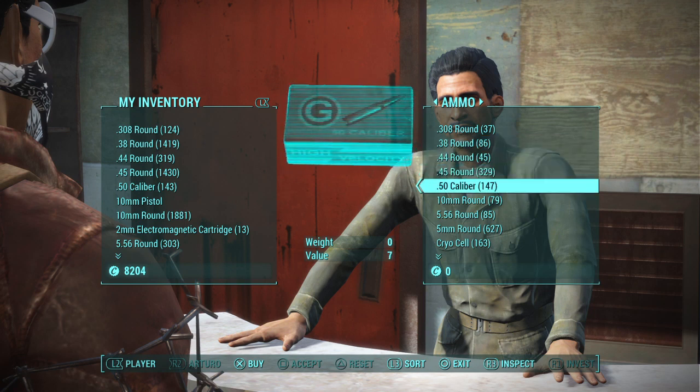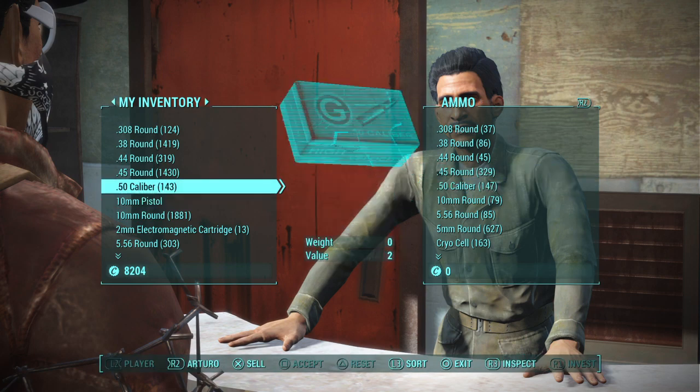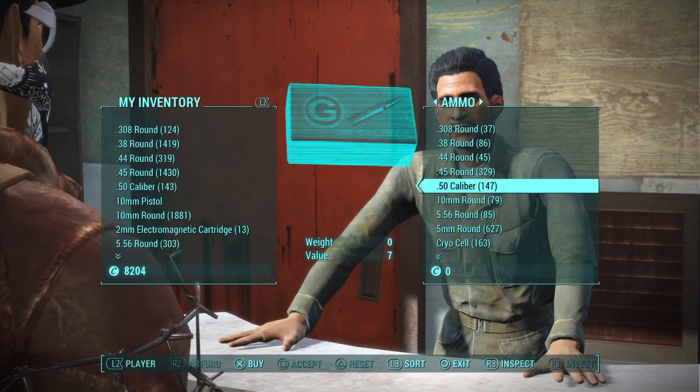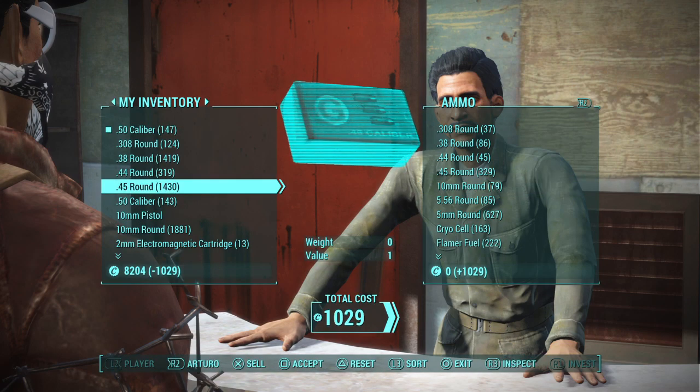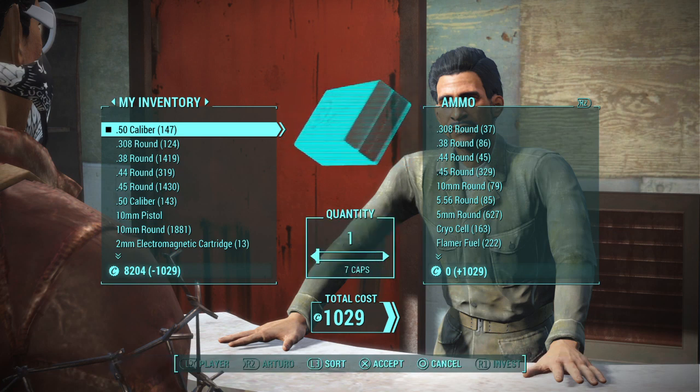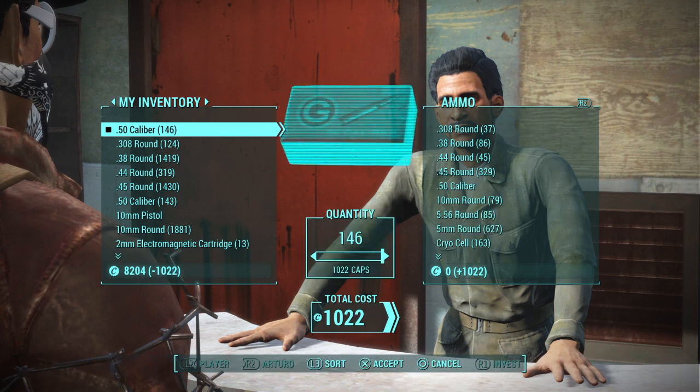So let's go ahead and illustrate real fast. We'll glitch out. I have 143 50-caliber rounds. Let's go ahead and glitch out Arturo's 50-caliber rounds. Buy all, sell back one, sell all.